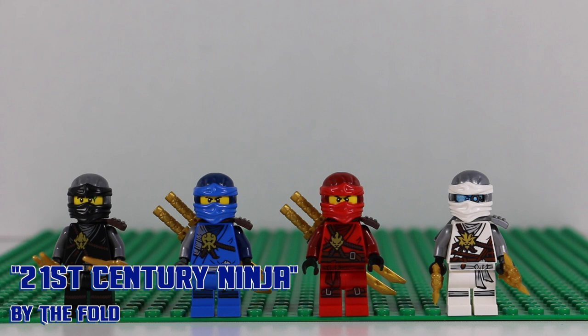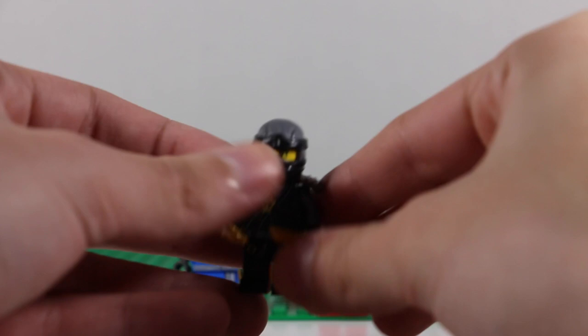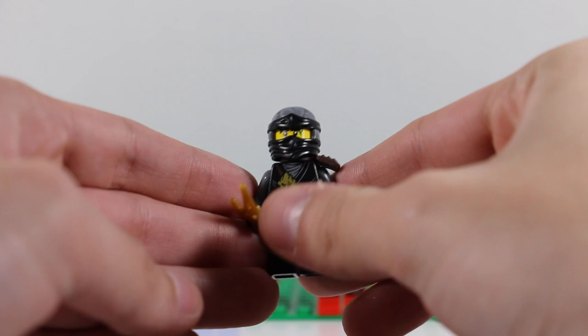Over here are the minifigures that come with the Ultra Stealth Raider. I'll go over the ninjas first and then the villains since I can't fit them all in one frame. From left to right you have Cole, Jay, Kai, and Zane. Let's start with Cole since the Day of the Departed special focuses on him, and that's where the Ultra Stealth Raider appeared.